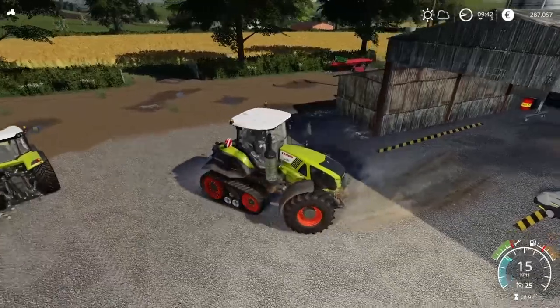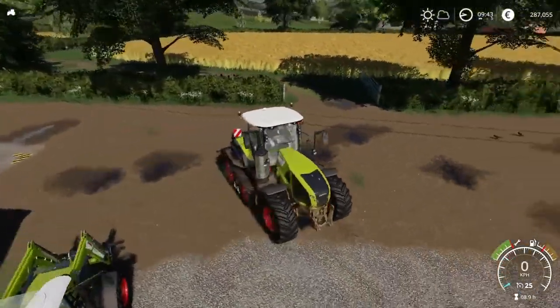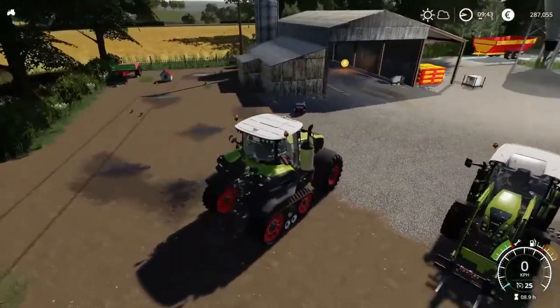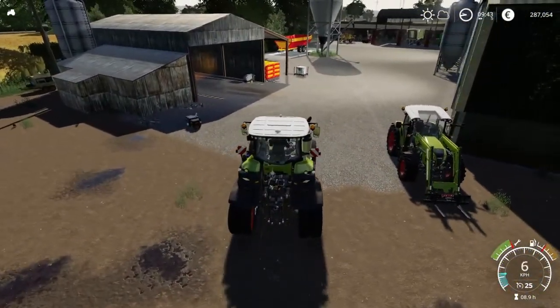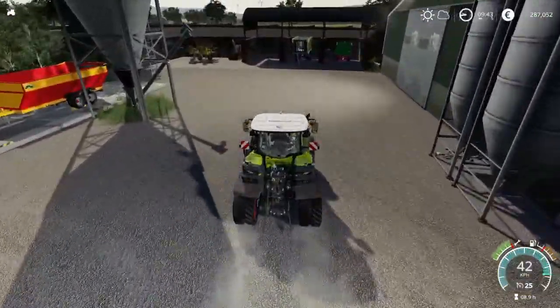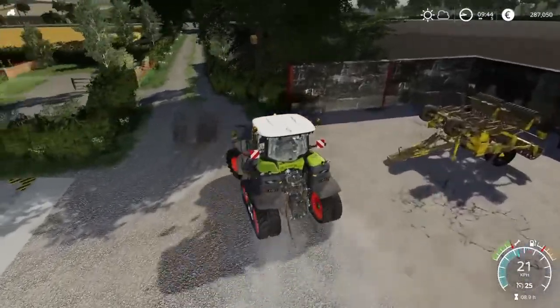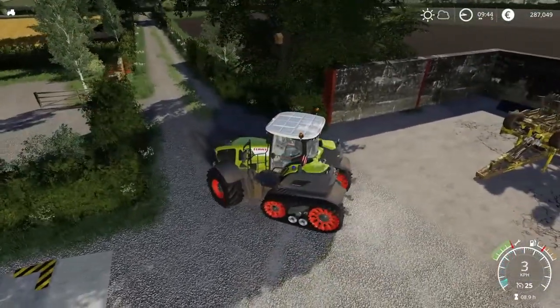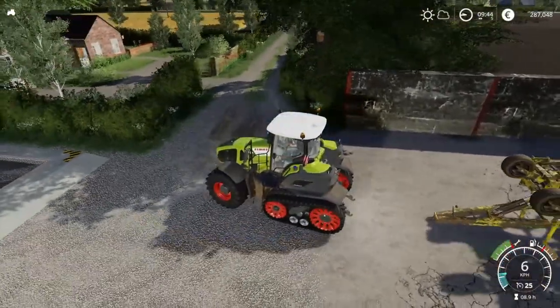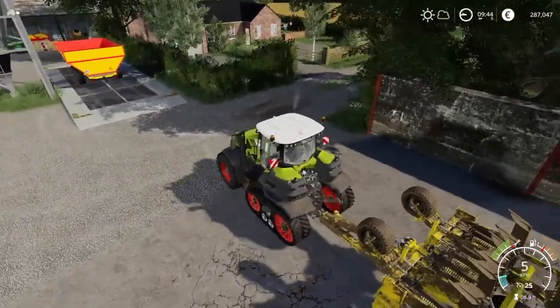What I have to do now is hook on to the subsoiler and put it to work right on the field that we just harvested. I'll probably use the smaller Claas to cart the crops around.